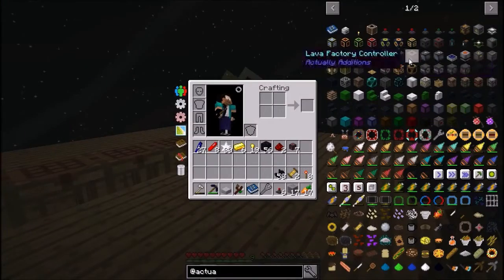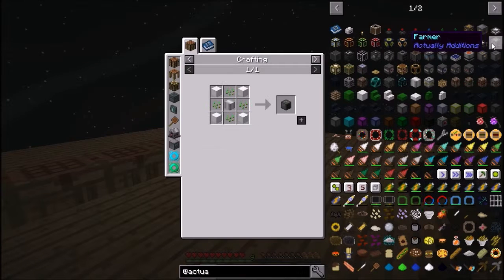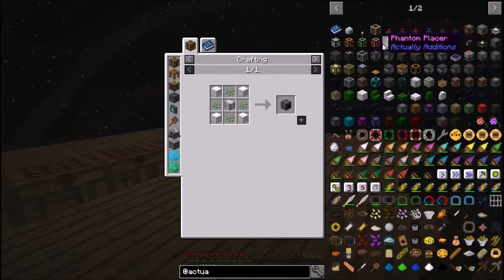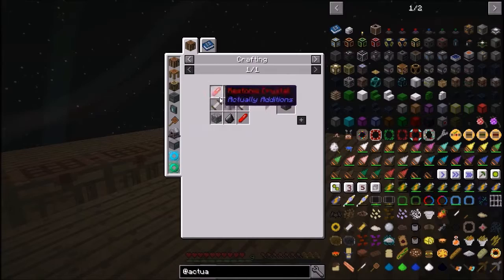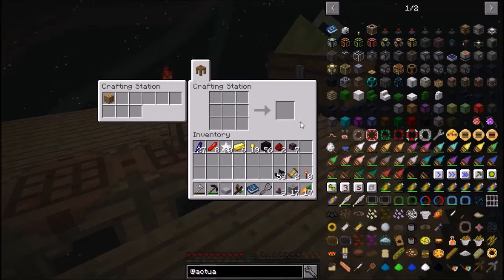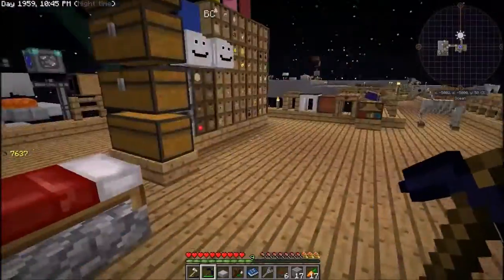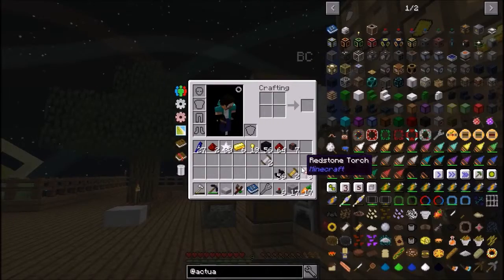So next up, the crusher. The crusher is basically like the SAG mill. To build the crusher - what are we missing? Basic coils. And I'm already out of redstone. If you want to go upstairs, I also made the elevator block just to move us around a little quicker. What do we have in here for redstone? Just a stack and a bit, but down here I bet we might have what we need.